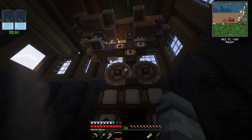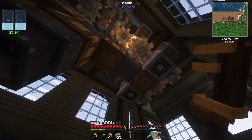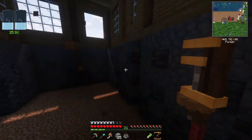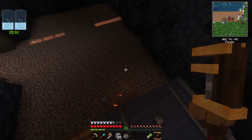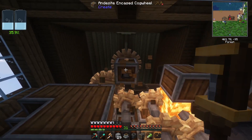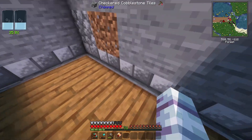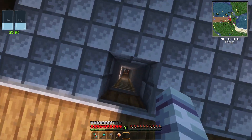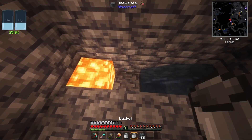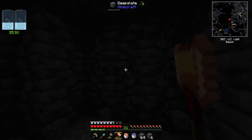Someone brought to my attention that deep slate can be mined with a cobblestone generator, but you have to do it at below zero. So instead of having this whole complicated setup to make deep slate, we're just going to do that instead. We're going to be moving our entire setup down to below zero - if we set up a cobblestone generator down here we should see that it produces deep slate, which is exactly what we want.